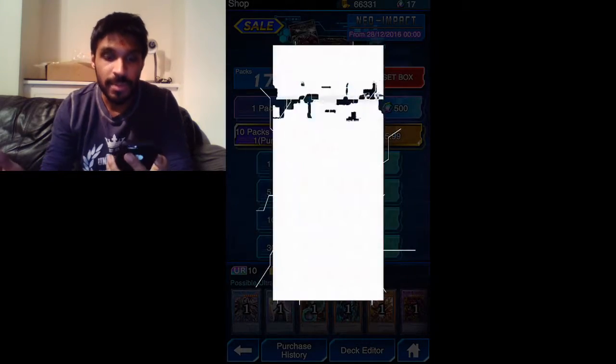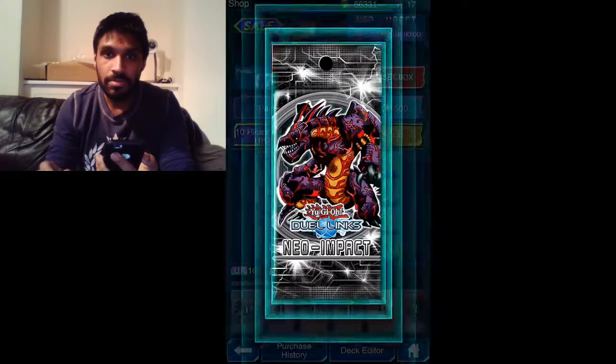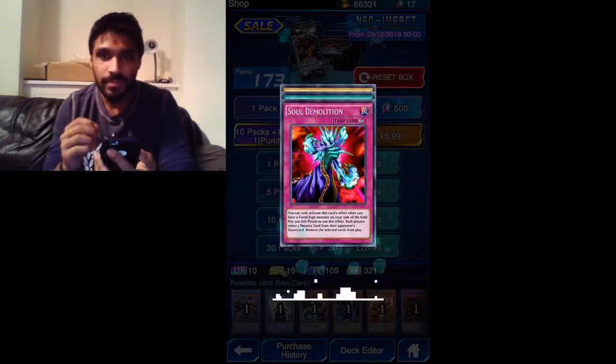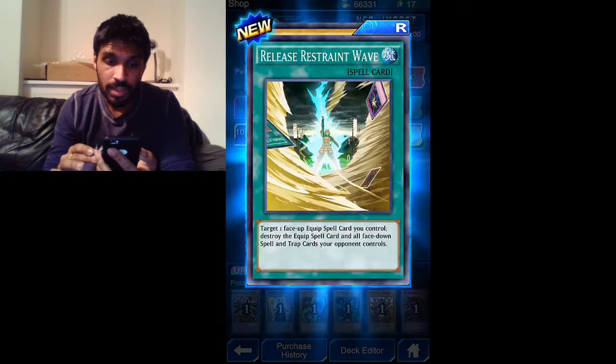Three Karibos from the start - not bad. Kaiba, Sol Demolition - that's a trap card. Pay 500 life points to use this effect: select one monster card from the opponent's graveyard. That seems pretty interesting. Release Restraint Wave - okay.